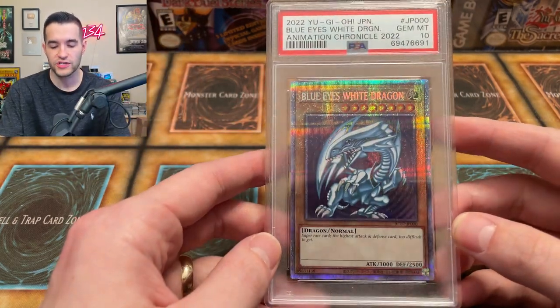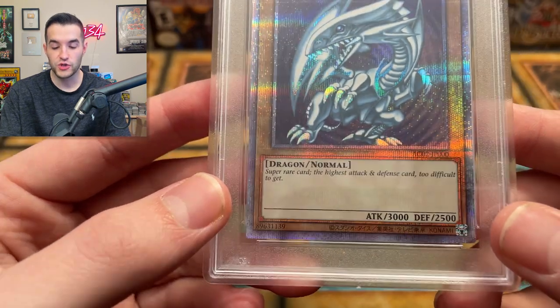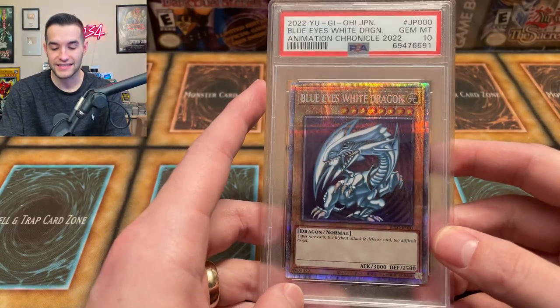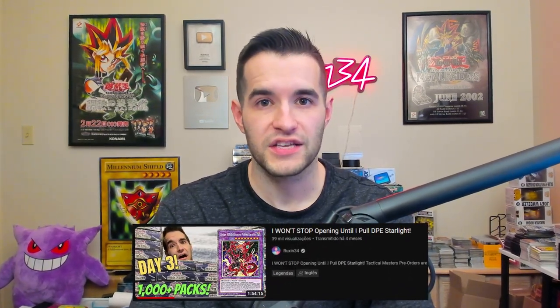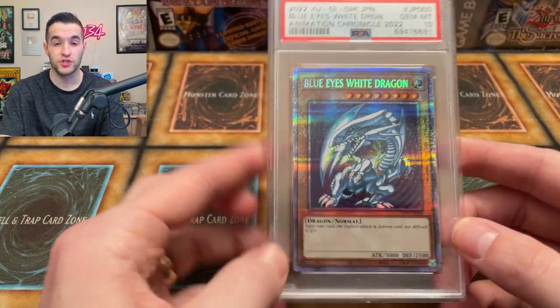I'm hoping they eventually release this in English — it could happen this year or next year, but eventually it will. This is my number five favorite pickup. And while we're on number five, it's worth mentioning all the other cards we struggled to pull in live streams: the DPE Starlight took like seven cases, the Scapegoat took seven more, and the Ghost Rare Red Eyes required a ton of opening too. We never pulled the left arm, but we're going to be trying again live on YouTube soon.